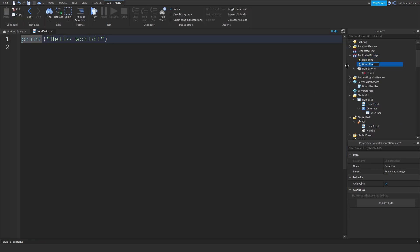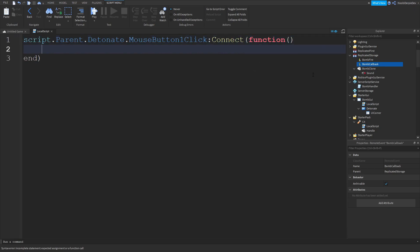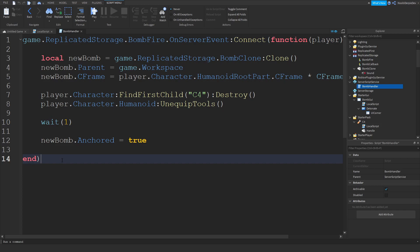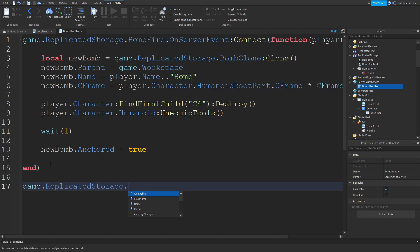Now we're going to add a BombCallback RemoteEvent. In the LocalScript inside the detonate button, type: local player = game.Players.LocalPlayer. Then: script.Parent.MouseButton1Click:Connect(function). Inside that: game.ReplicatedStorage.BombCallback:FireServer(player). Back in the bomb handler, also set: newBomb.Name = player.Name .. 'bomb' — just to make sure you can't duplicate it.